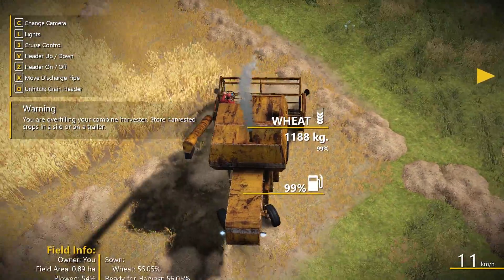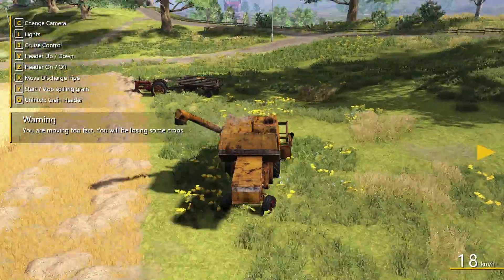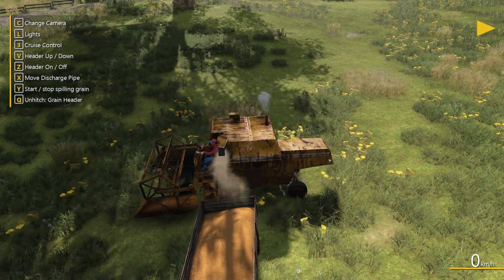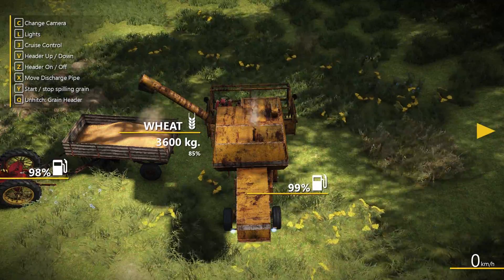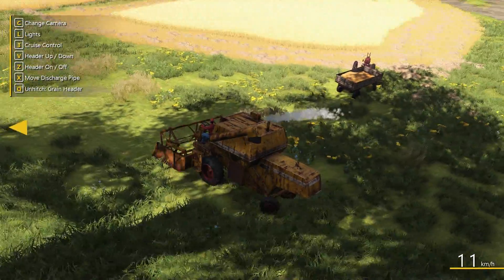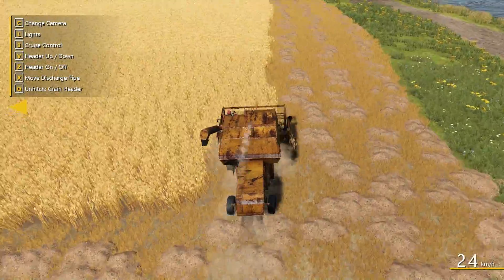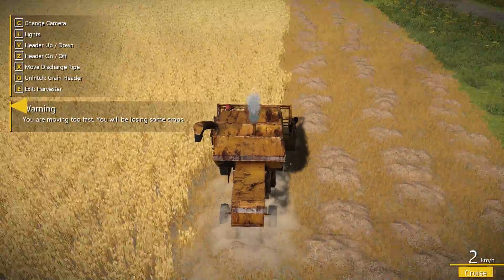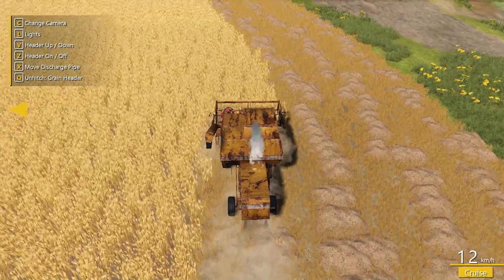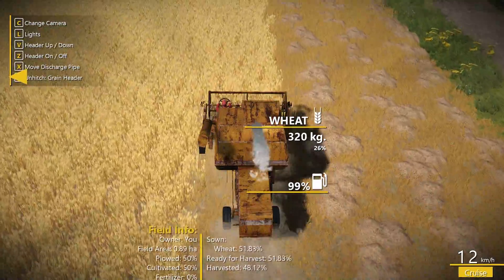We're at 98%, nearly full. Let's extend that out and make sure we're right in the center so we're not losing any on the ground. 85% full - let's turn around and head back down and come back up, then we'll be able to go and sell. I do believe you can tip this straight into the silo without using the trailer, but we'll use the trailer to go and sell because we get about three and a half harvester loads into that trailer.